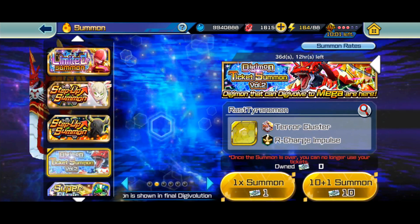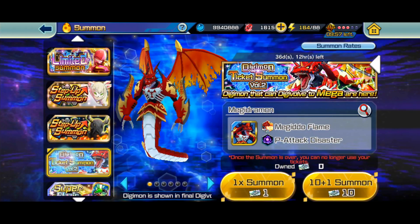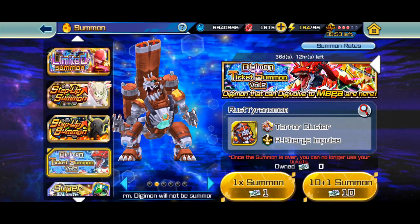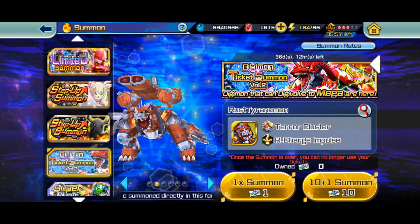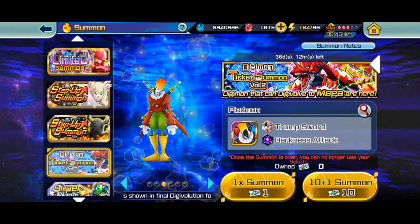That's going to be the counter to these Digimon that nullify crit. Hopefully you guys also got Rusty Tyrannomon — if you didn't summon for him, use your tickets now. You don't want to be the person who had the tickets and didn't summon.